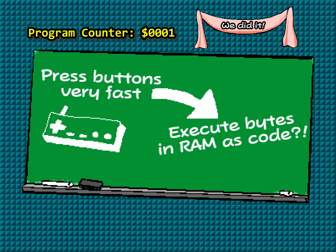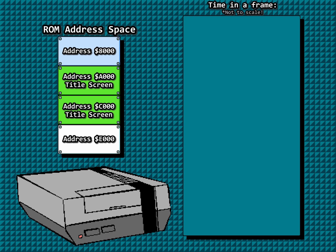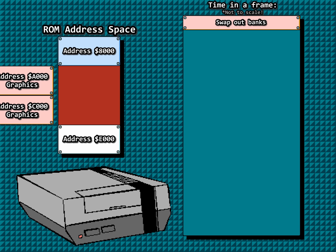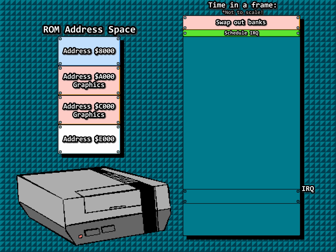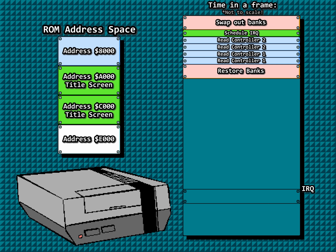Different situations in the game have different uses for the IRQ, but the premise is the same: wait for a specific scanline, then run timing-specific code. For the title screen, this is done to keep the checkerboard floor in one place while the curtains can rise. And the cause for the PC moving to RAM all has to do with this IRQ's jump to the code for the checkerboard floor.